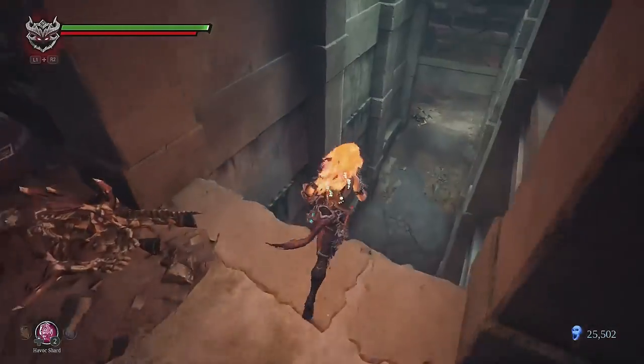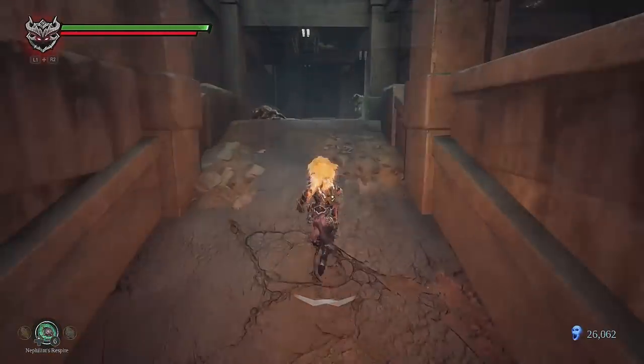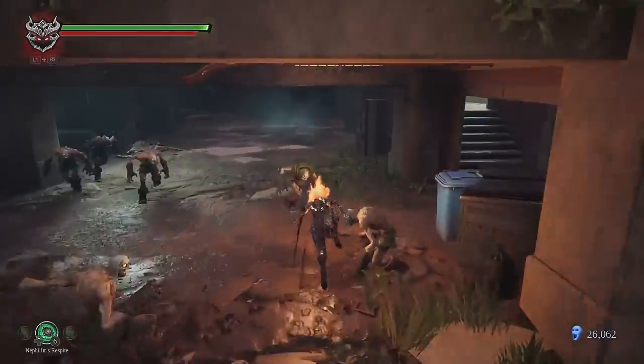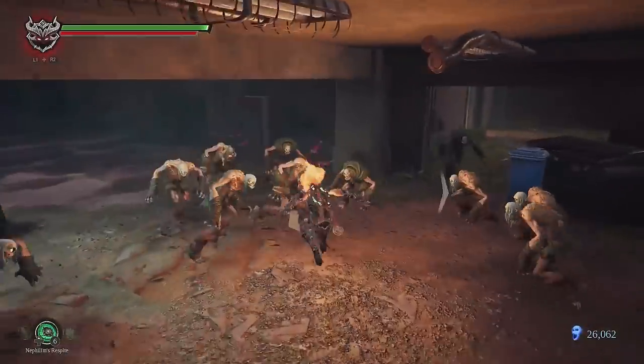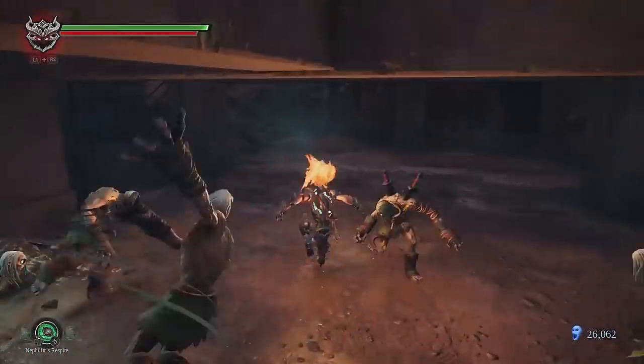Drop down for the last 3 ghouls and then go to the middle and wait until they are grouped around you. Go into the corner and wait until they are all really close to each other, then activate your Havoc form and kill them as fast as possible.